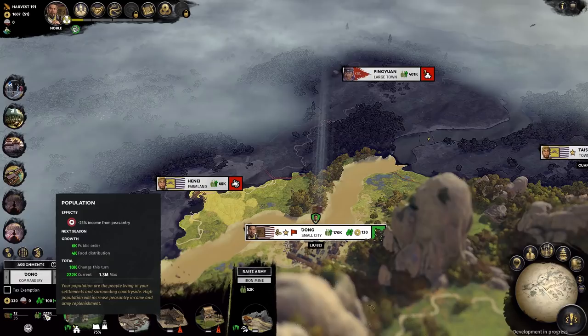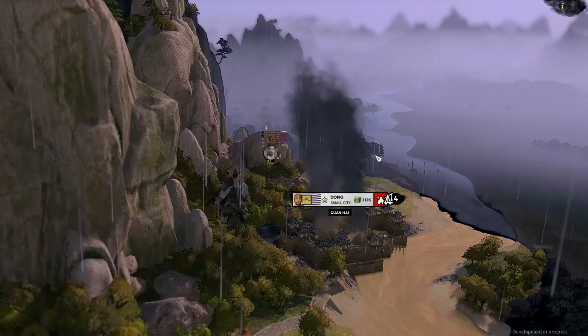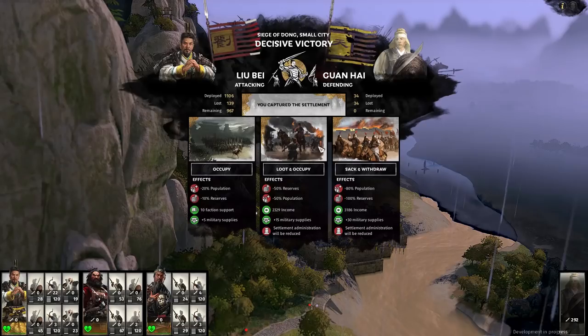Having a drastic effect on population are the post-capture options on taking a settlement. We've always had the three options of occupy, loot and occupy, and sacking, but now we get a great breakdown of these effects. From an economical standpoint, you could easily sack several settlements and cripple an enemy's economy, as 80% of the population would die with each settlement you sack.